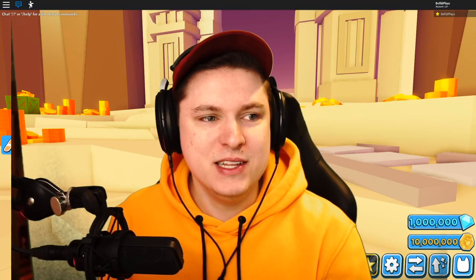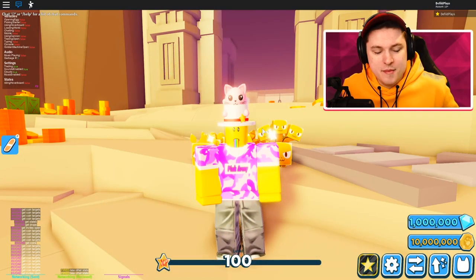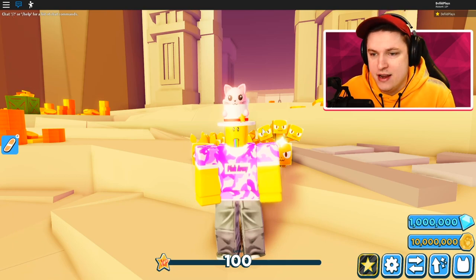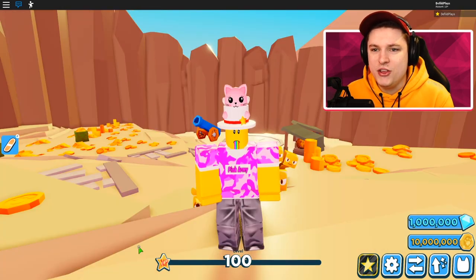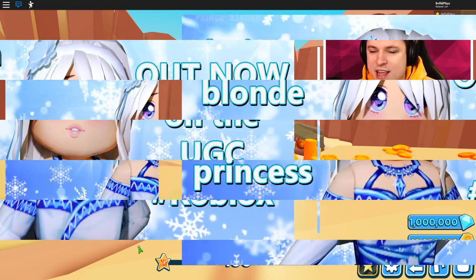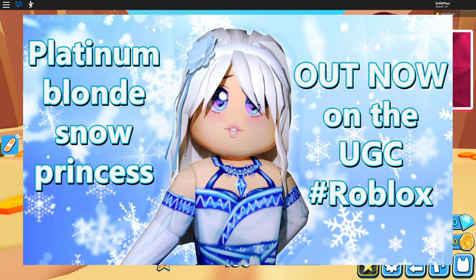Oh my god, it's been 72 years — Pet Simulator 2 finally has an update! I just released my first ever UGC item: the Platinum Blonde Snow Princess Hair. If you guys want to check it out, the link is going to be in the description or just check it out on the avatar shop on Roblox.